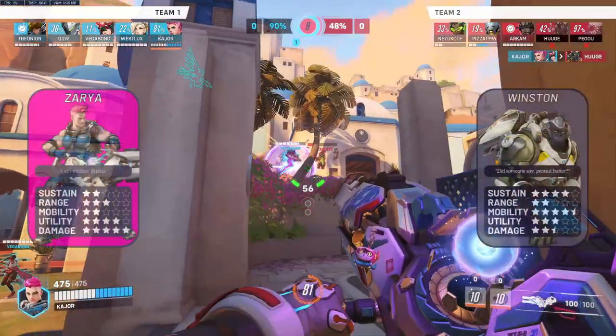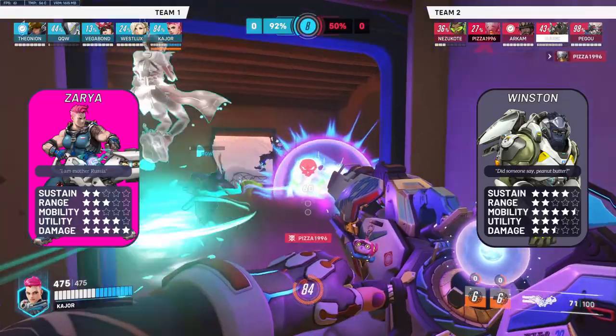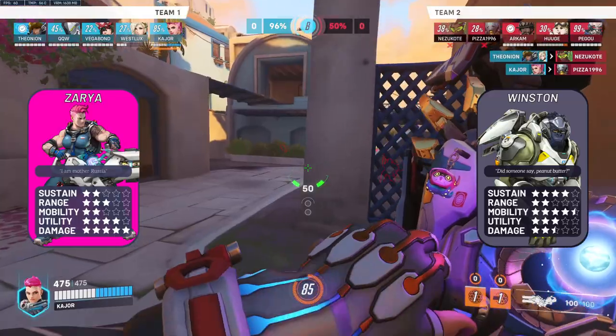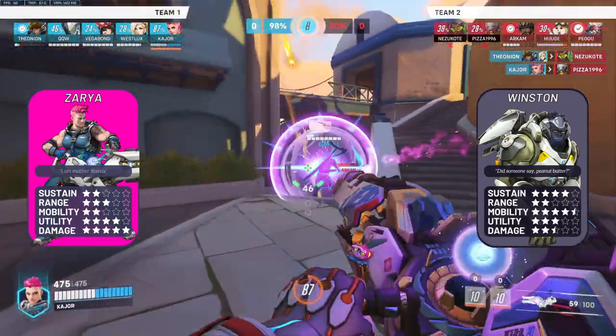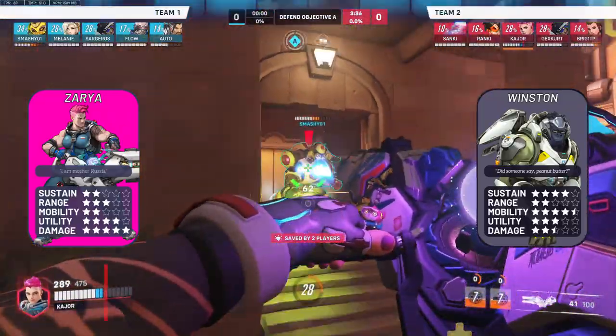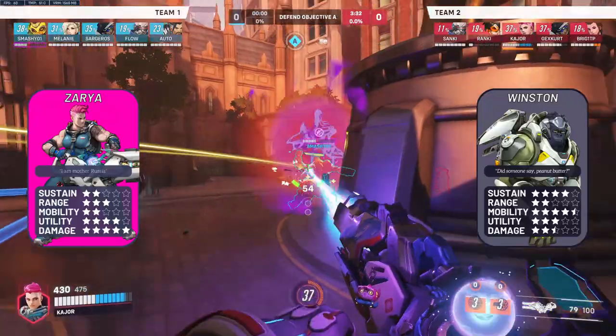Zarya vs Winston is a favourable matchup for Winston. Just like D.Va, Winston has more mobility, meaning he can get on top of your squishies in places you can't reach. His low damage also means you can't reliably farm energy off him, and his clear damage means you can somewhat easily waste your bubbles. Look to absorb his dive pressure and push in hard after he uses his cooldowns.